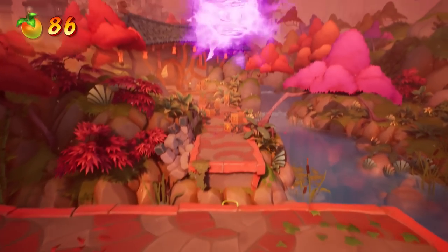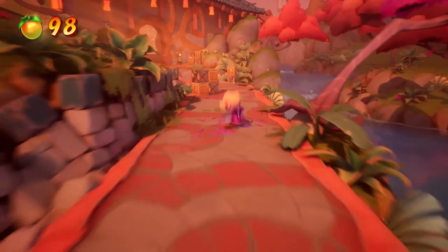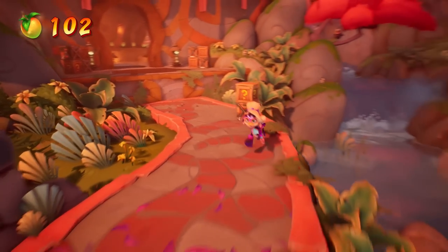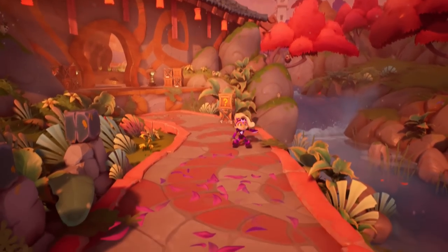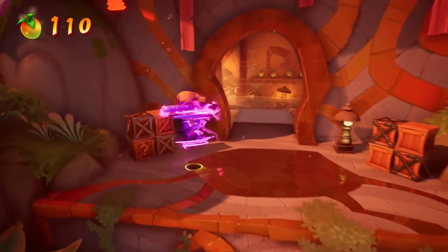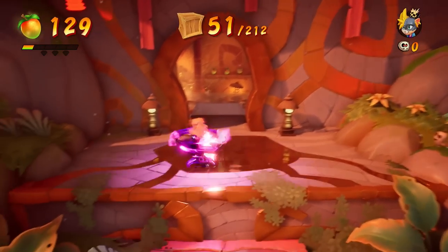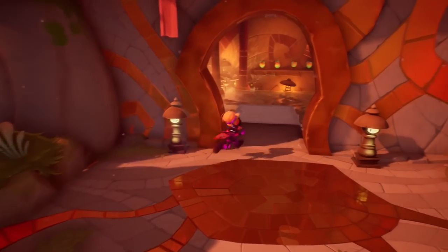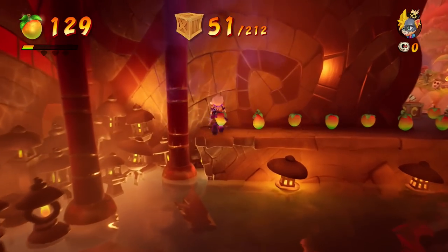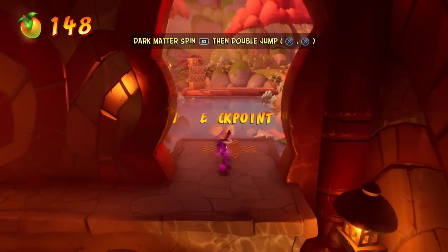You can just start spinning and you get a lot more hang time. I was curious about that because most of the controls are pretty similar to how they were in Crash 2 and 3. One thing I noticed is that when you spin you don't get any extra hang time normally — I guess this is why. We have 212 crates, the first level with over 200 crates. It's going to be a challenge.